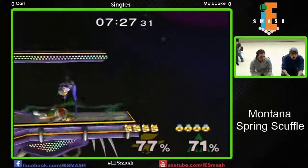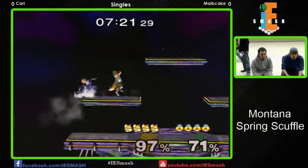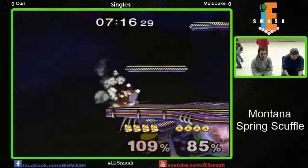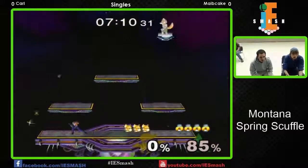I'm excited to see what he can pull off. Down throw — goes to the down tilt, forward tilt, more forward tilt. I like it. Forward tilt is probably one of Sheik's best moves; it allows you to combo into pretty much anything you want. A lot of really good options, especially forward air, nair — follow up with whatever you need. And there's gonna be the first stock for Maybe Cake right there.